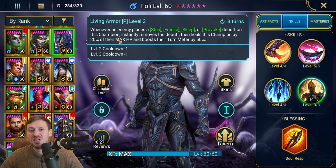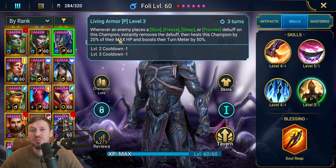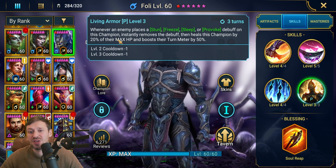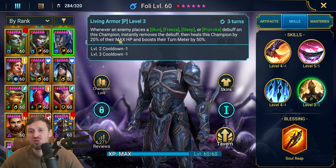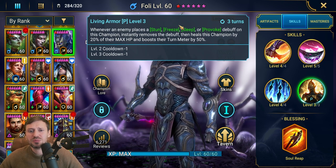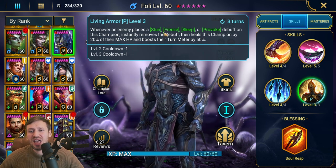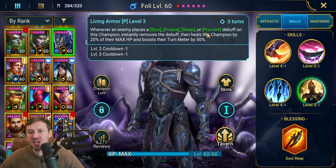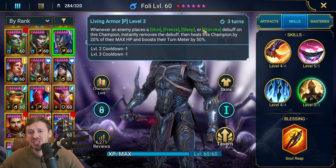A really good example is Prince Kymar - he will strip the team and put them to sleep, but not Foley. Foley removes that sleep, cuts in with that turn meter boost, and then drops the nukers on the enemy team. It's game over. That's not every single form of CC but it almost is - there's freeze and petrification too, but he removes a lot of CC off himself.